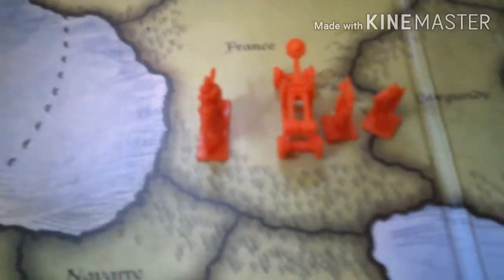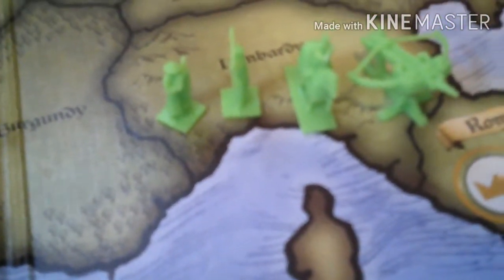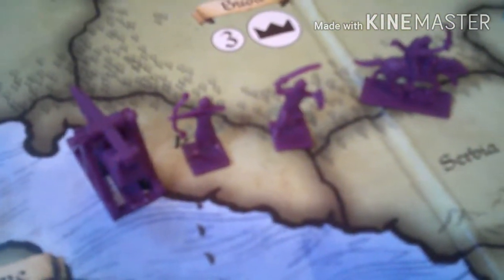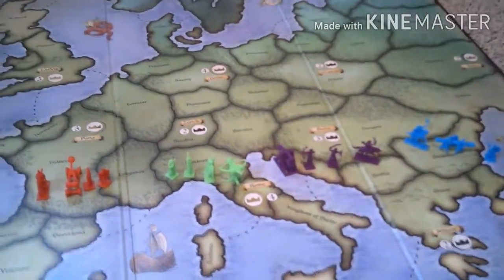For Risk Europe, there are four teams in four colors, each representing a different country. They have a siege weapon — a catapult — cavalry, an archer, and a footman. Each team has uniquely sculpted figures, unlike the other Risk games except for the gods in Godstorm. Having unique men for each group is pretty cool.